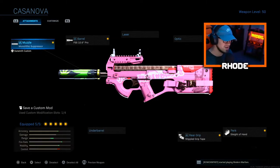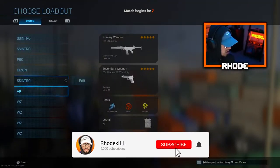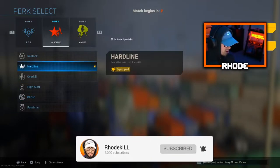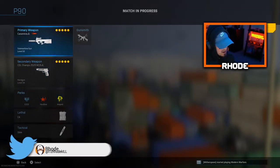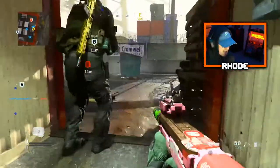This setup shreds, you guys will see in the gameplay. We're playing on Shipment — you guys will enjoy this, I promise. Make sure you smash that like and hit the subscribe button. We're gonna run the P90, and I'm putting EOD on since it's Shipment, along with Hardline. Let's see what we can do — they have the anime version.